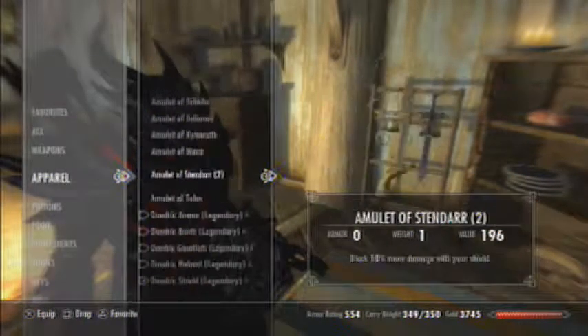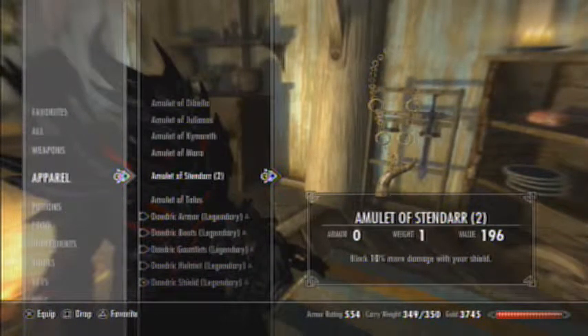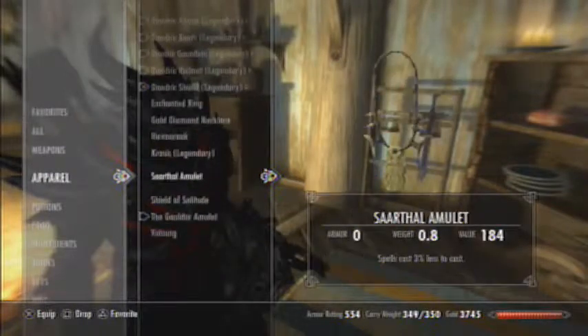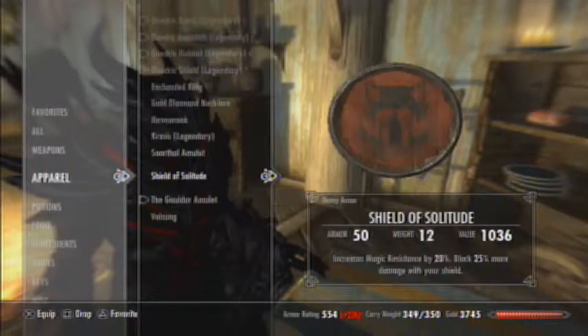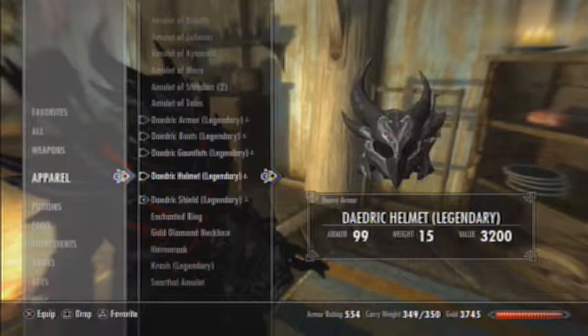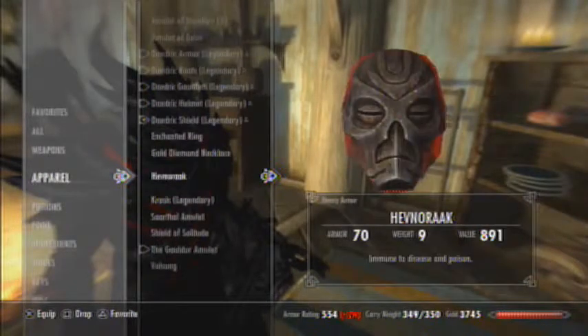On to armor - I have a lot of these amulets in case I feel like switching it up. The amulet I have equipped upgrades everything by 30 points, that's why I have that. I have the Shield of Solitude, got it from the Jarl - it's a decent shield for what it's worth, but nothing compared to my Daedric shield. Also legendary. I spent a lot of time on my Daedric gear - the Daedric helm, gauntlets, boots, and armor. Those are the only real armors I'm holding.